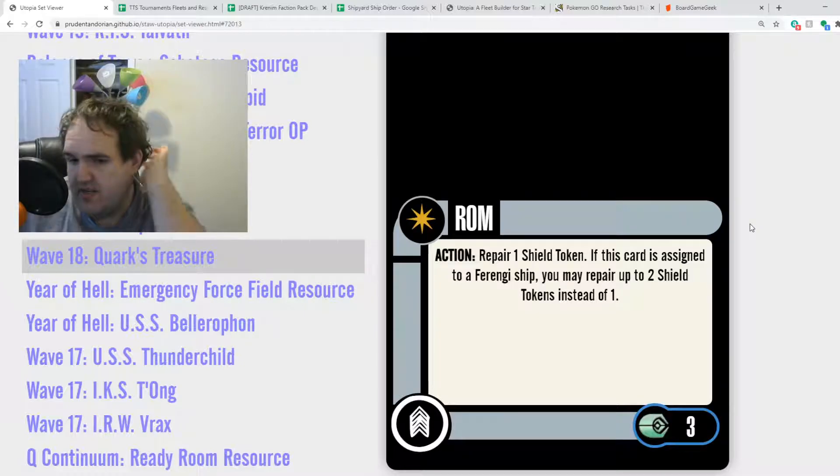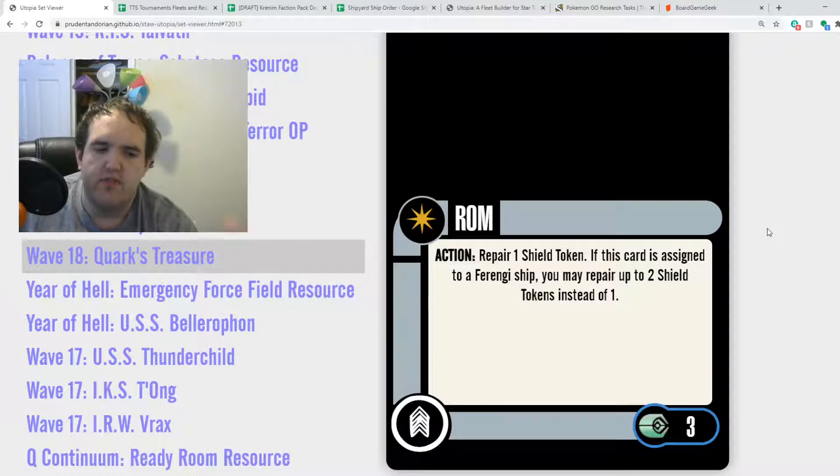Rom is the last card in this pack — also 3 points. Action: repair 1 shield token. If this card is assigned to a Ferengi ship, you may repair up to 2 shield tokens instead of 1. I don't dislike Rom — he's a decent action, repairing shields, though he's a little slow. On a Ferengi ship he's better, but Ferengi ships don't have a lot of shields, and the game tends not to last long enough to make great use of this. There are times where Rom can be useful — certainly in mission play or campaign play, that's where he'd really shine.